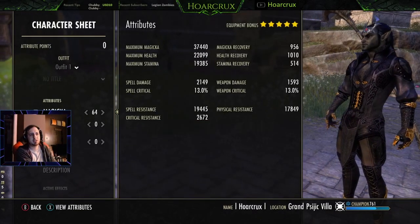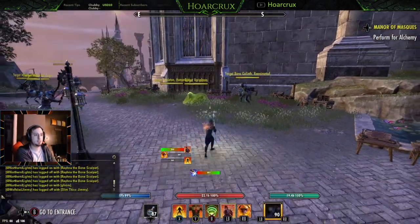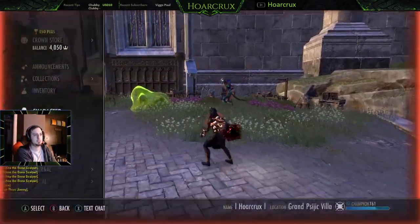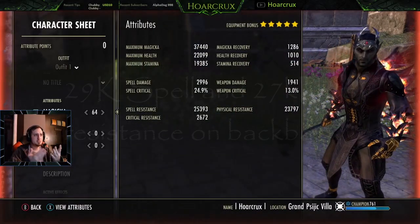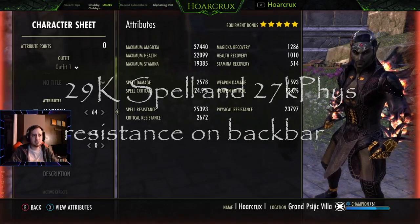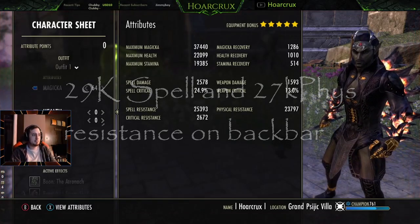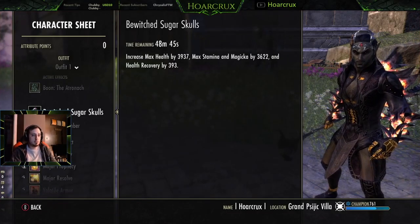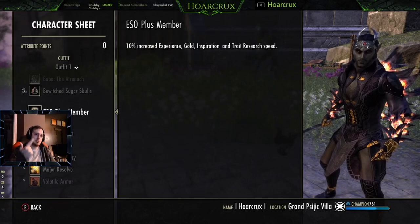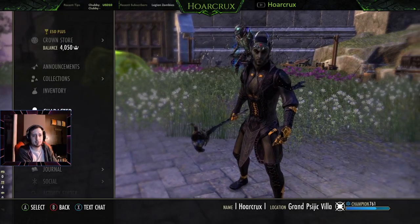The character sheet doesn't look too impressive, but trust me it is — everything fully buffed. Just so you guys have some point of reference: 3K spell damage, 37,000 Magicka, over-sustaining on Magicka recovery. Running the Atronach Mundus, Beewood Sugar Skulls for food. You can run Breton, High Elf, or Dark Elf for your race — the difference is negligible.